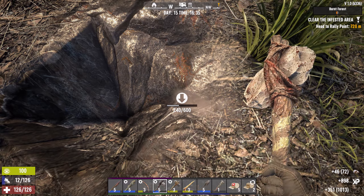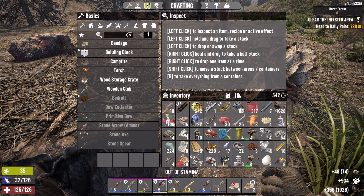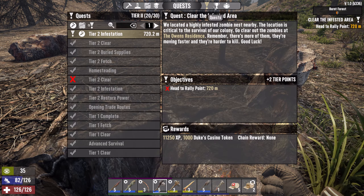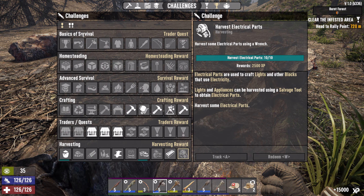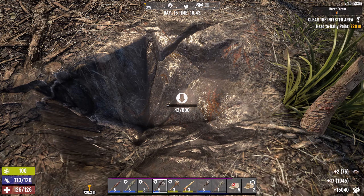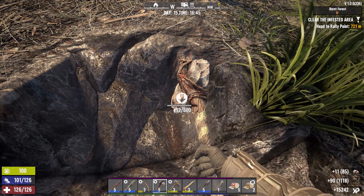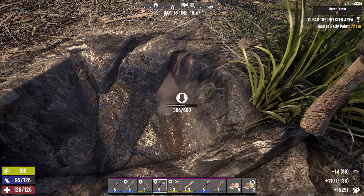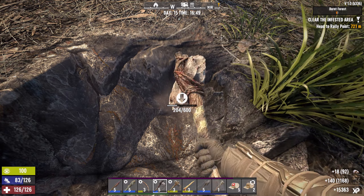You can see that my stamina is replenishing at a much faster rate, so that's nice. Got all this nice stuff here — workbench, pipes harvesting, mechanical parts, and electrical parts. Very nice. That's quite a lot of XP — 15,000 XP, about 14,000 just from completing all those challenges. Wow. Good job on the English there.